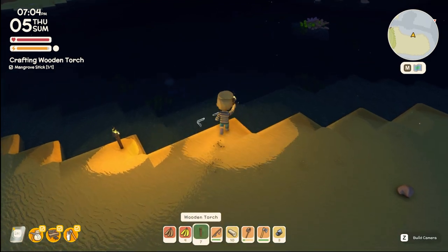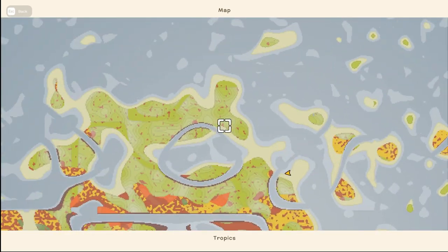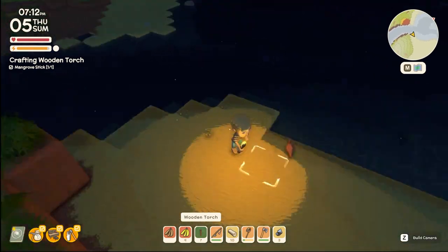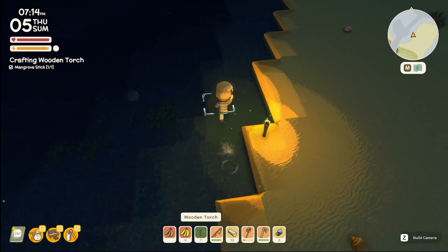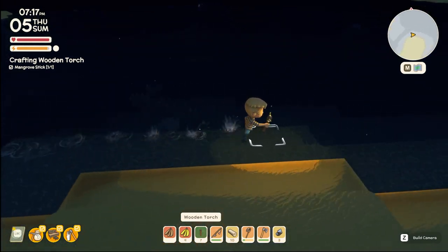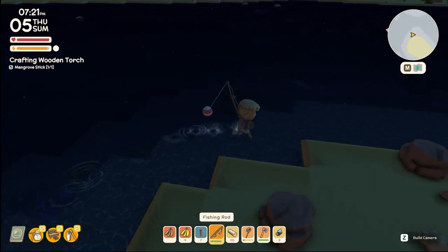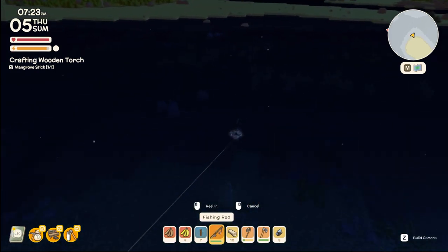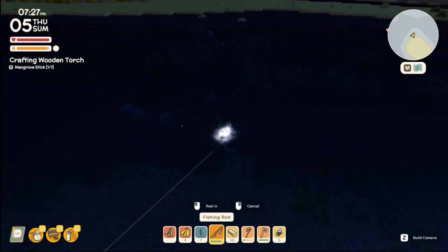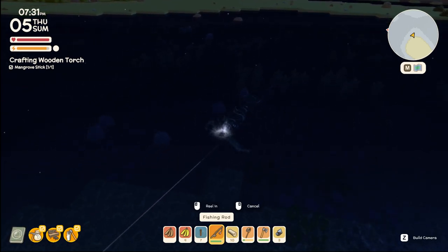I was expecting a little bit more challenge. The north beach does seem relevant. That doesn't look like the same fish we just caught — probably not a barracuda, maybe close to the estuary. The torch honestly does not light up very much. That could be another barracuda — let's see if we can make another 16,000. Barracuda! That's 32,000 in two catches — this is how to make early game money.